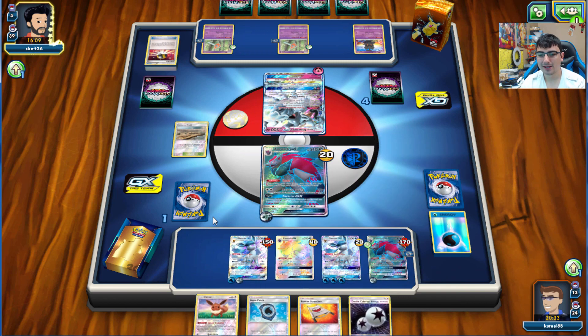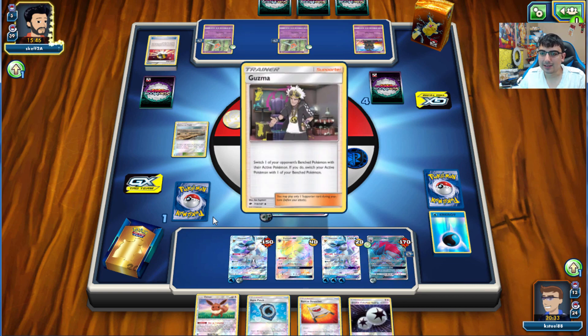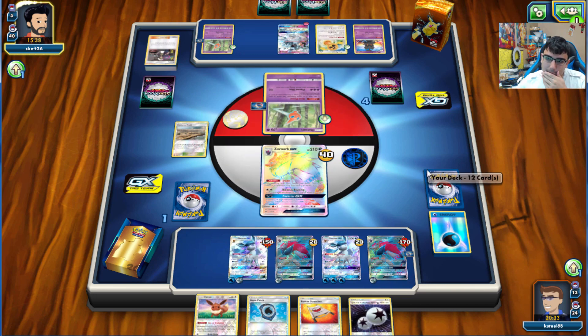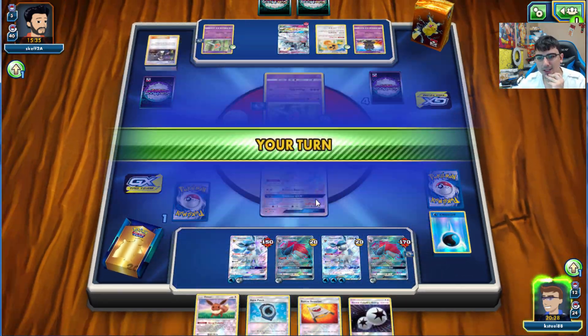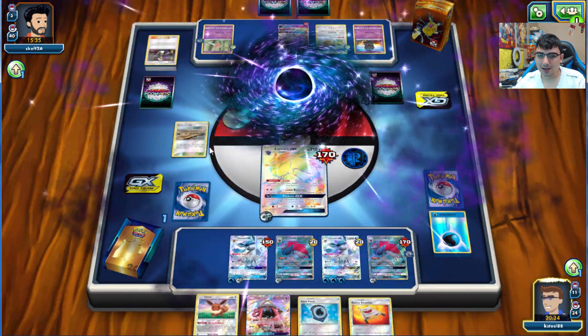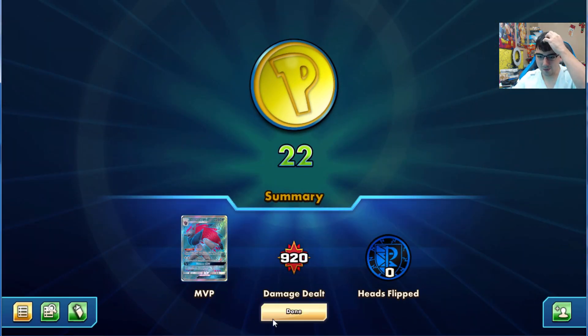We've got three Zoroarks - Marshadow just stopped us from decking out sooner, that's all he did. We have all the draw power we could possibly need. We're definitely not taking a knockout this turn, and since Glaceon is Fairy-resistant I may have to hard retreat into Glaceon. There's a Guzma - but that's alright, because we've won! Opponent used Guzma on our Glaceon, but that just handed us the game. We knock out a very interesting Rotom deck.